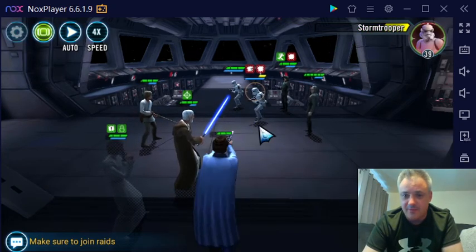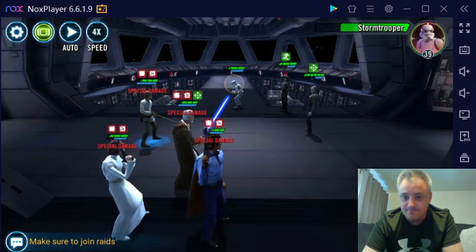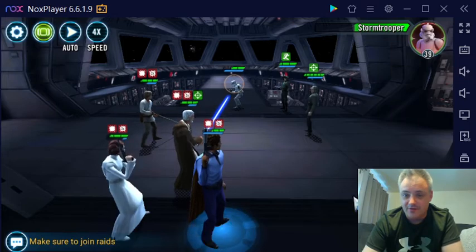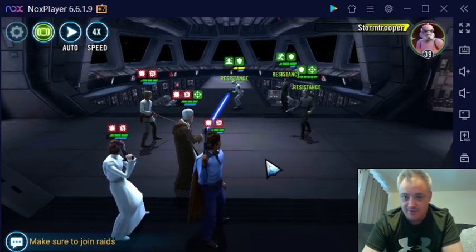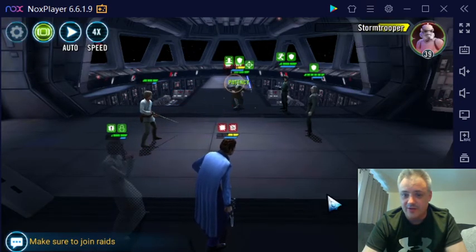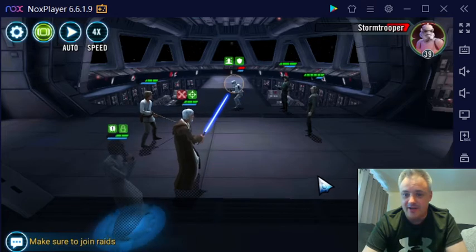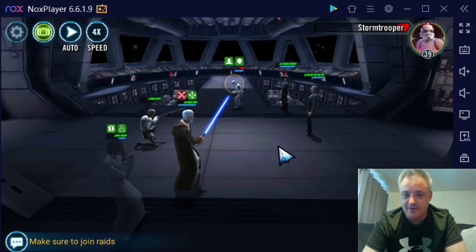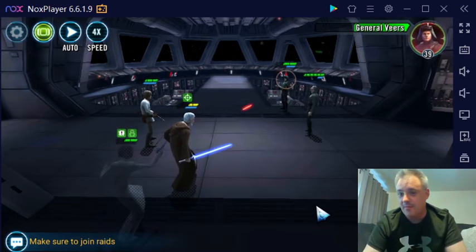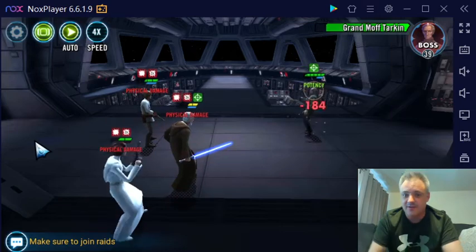I think it's interesting that no matter how long you've been playing this game, there's always a possibility of making mistakes. One of the biggest problems with this game is that resources are so rare and hard to find that you really have to be strategic. With this free-to-play account, one thing I'm really working on is to try to get SLKR as quickly and as early as possible, using the minimum amount of resources and keeping my galactic power as low as possible.